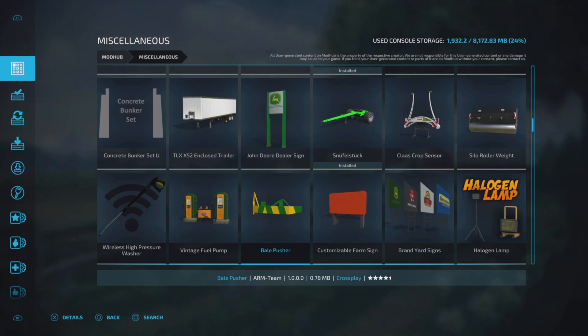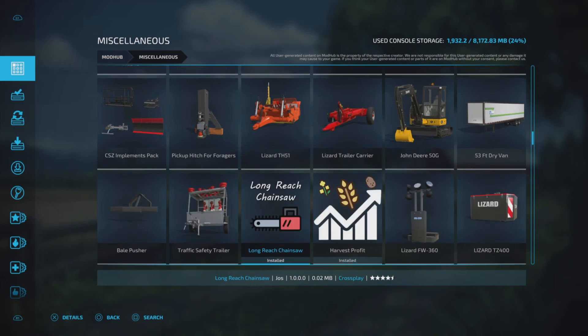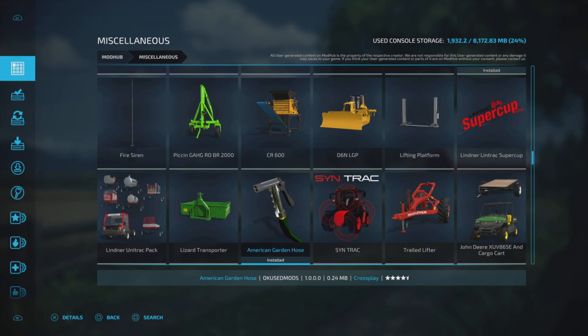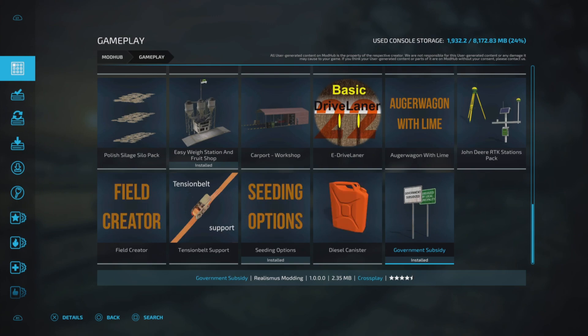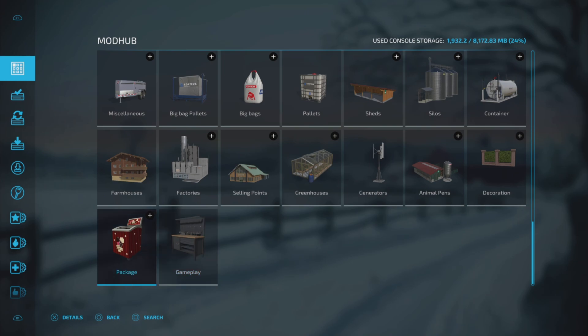So miscellaneous includes things like signs, washers, equipment, odd pieces of equipment, gameplay add-ons and so forth — all sorts of stuff. Backing out again, circle to exit. We also have factories, and then gameplay which includes things like the field creator mod, seed options, and other stuff — the government subsidy sign, packages, decorations. You get the idea.